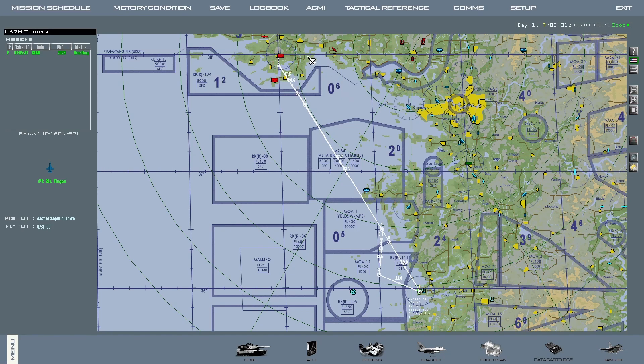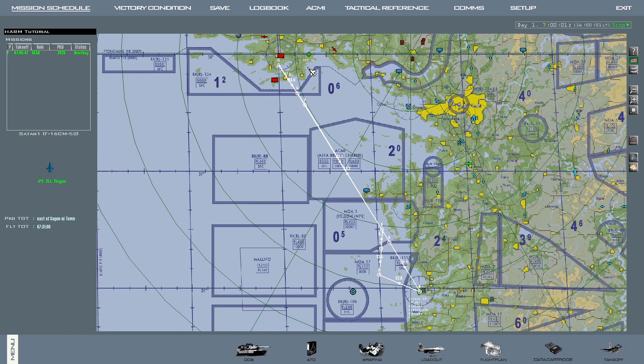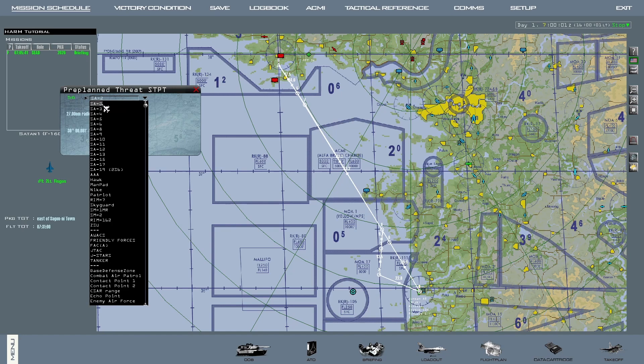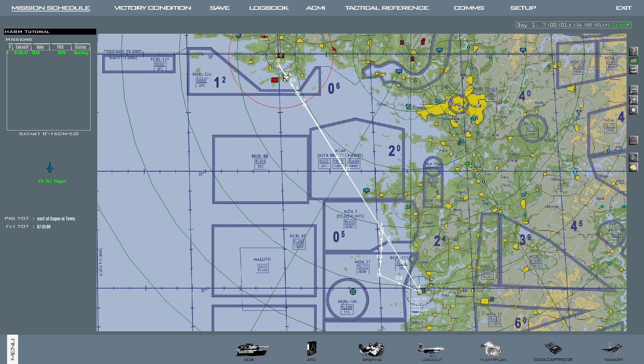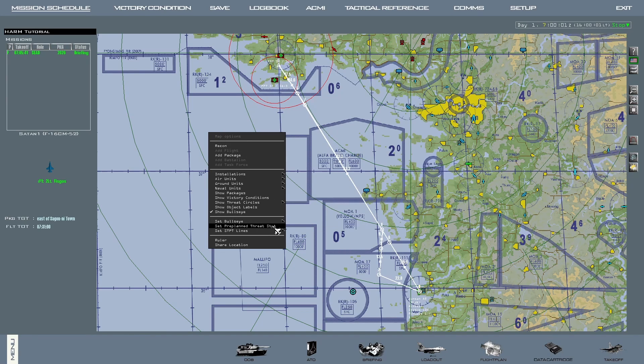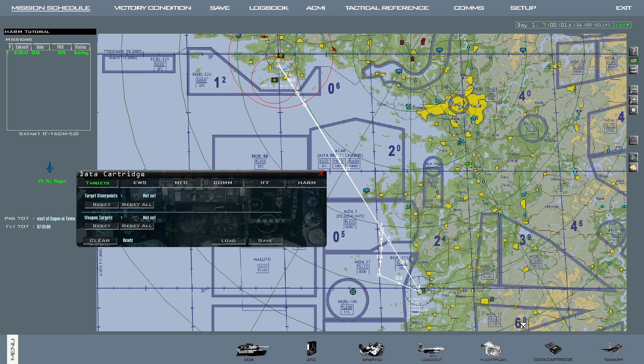You can mark a threat by right-clicking on an empty area on the 2D map and then clicking on 'set pre-planned steer point.' The first one will be steer point 56, which you can also use in the aircraft if you wish to reference the position of this threat. Click it once, pick the air defense unit from the drop-down list, click on accept, close this window and then drag the symbol to place it over the threat in question. Repeat the process for all the threats you wish to mark. If you wish to delete one of these markings, right-click on it and then click on delete. Once you are done marking threats, go to data cartridge and click on save.